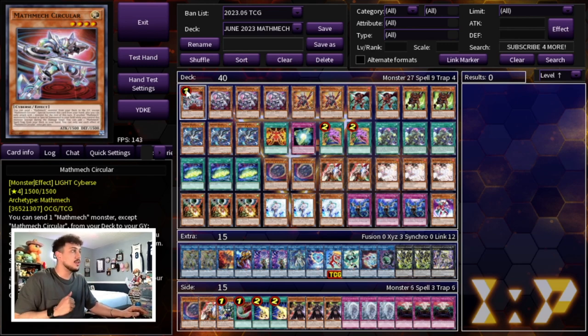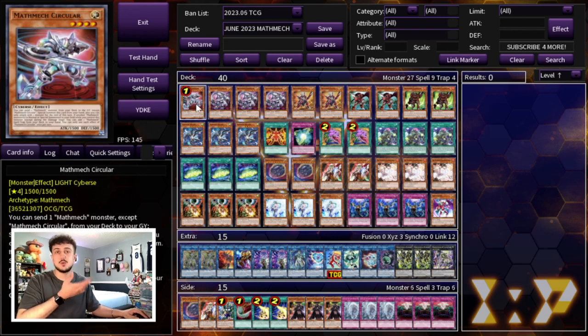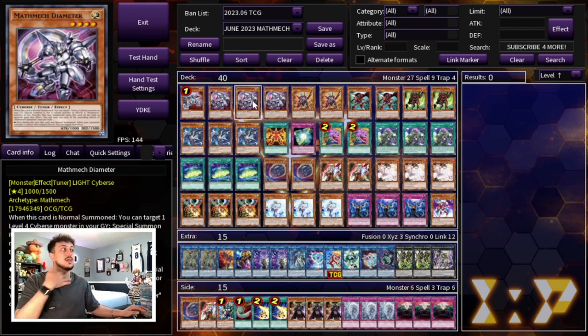Starting with the one circular — you definitely need to be playing the one, it's still one of the best cards if not the best card of the deck. Then we're playing three of the Math Mech Diameter. This card is really important and it's the only card you really want to be playing three of in this deck. It gives Laplation the omni negate which is extremely powerful. It's a really good normal summon as well because it lets you special summon a level four Cybers monster from the graveyard, and it synergizes very well with circular.